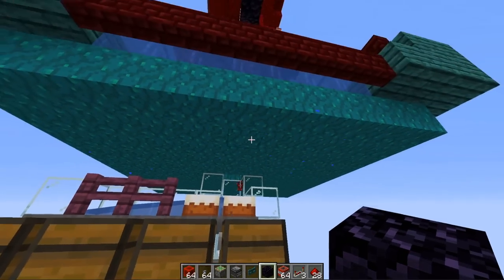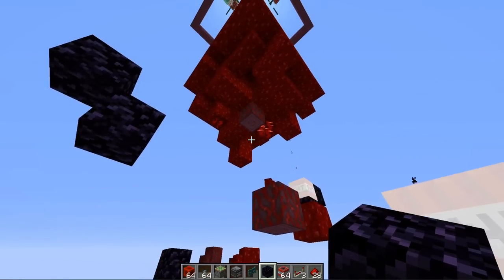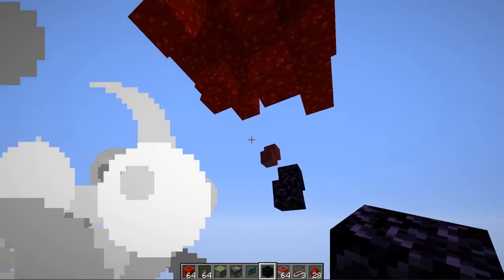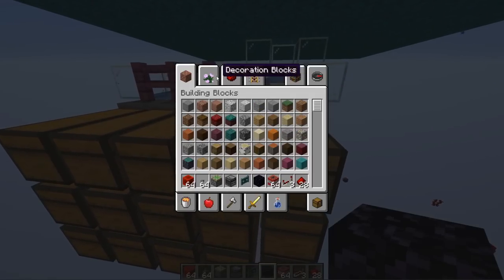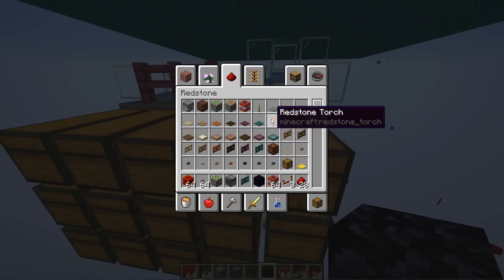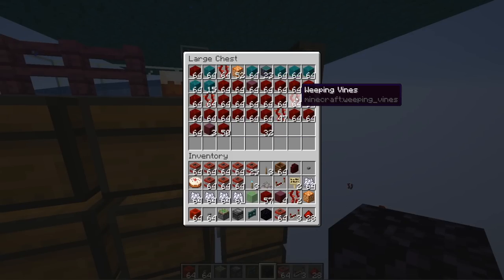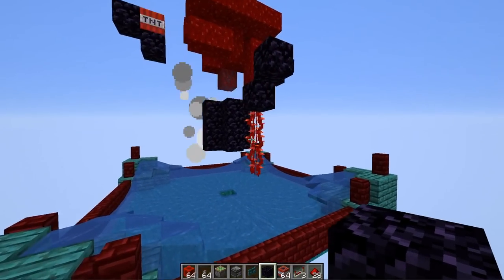You also get the crimson stem — the piece in the center of the giant fungi — which usually appears as a one-by-one column but can be as large as three-by-three, with extra stem pieces on the sides. The stem is probably the most interesting block because it can be crafted into a huge variety of other blocks: planks, fences, doors, gates, stairs, slabs — basically anything you'd make from normal planks. From the crimson fungi you also get weeping vines, making this effectively a weeping vine farm as well.